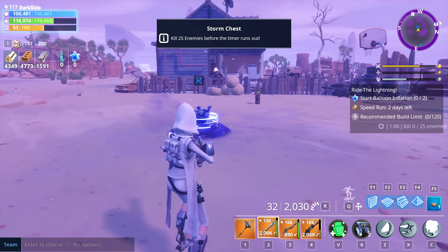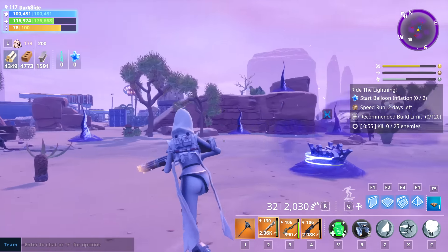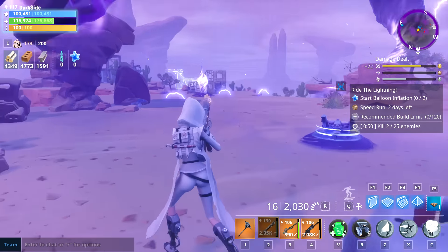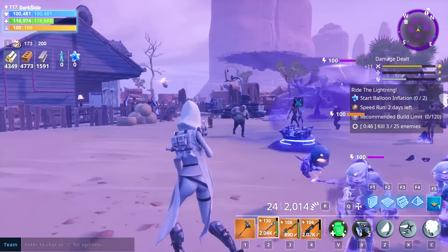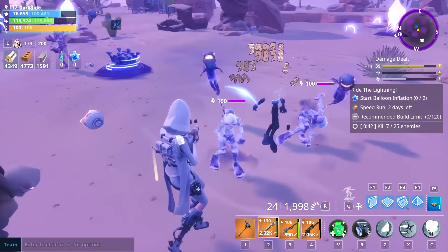Alright, let's test it against the storm chest — here we go. But imagine if I'm using Urban Assault — holy moly, man. These annoying husks will not be easy to kill. Alright, I'm only gonna use the weapon now that the AOE is working perfectly.